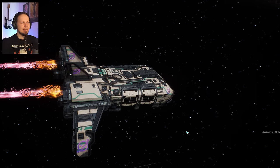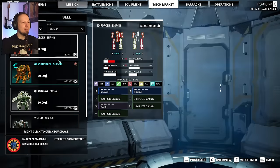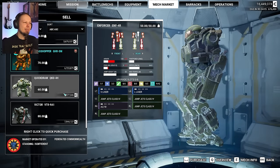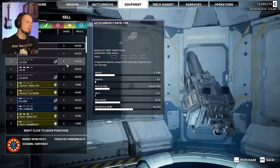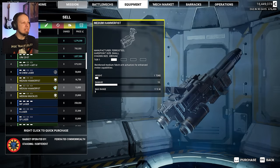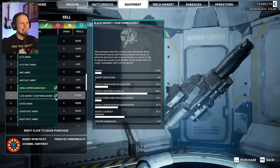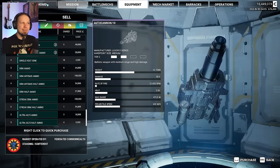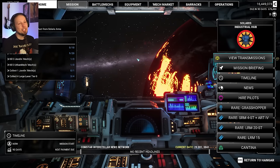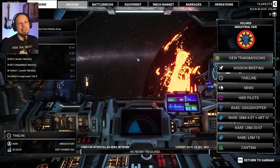We have an updated objective and we have arrived at Solaris. Our battle mechs to buy here. I should have maybe bought the Crusader — that was a good one. We got Enforcer, Grasshopper, Quickdraw, and Devictor — none particularly interesting. LRM 15 Tier 4, LRM 20 Tier 4 — kind of okay but not exciting. Black Market countermeasures. I think this is a perfect spot to make a cut here for today. That has been the current episode of Solaris Showdown, the MechWarrior 5 DLC with Duncan Fisher. I hope you enjoyed it — don't forget to leave a rating, subscribe to the channel, and I hope to see you next time. Goodbye.